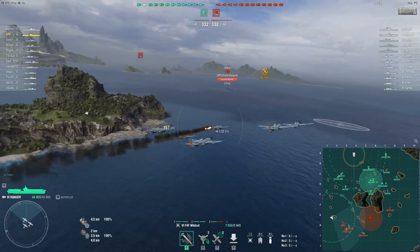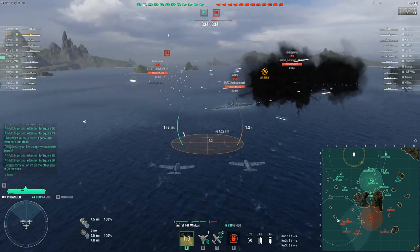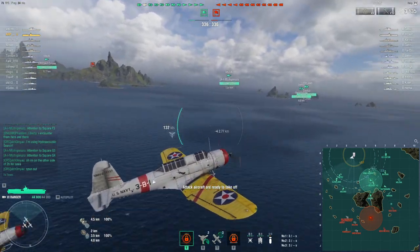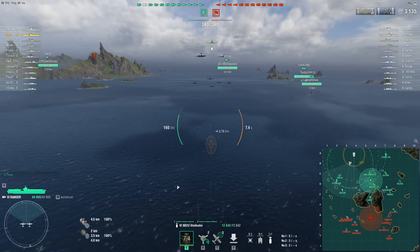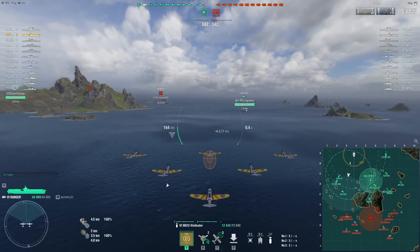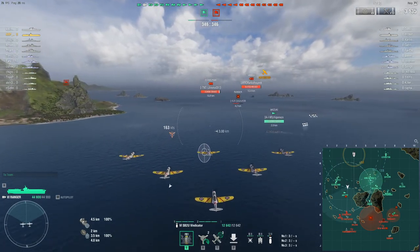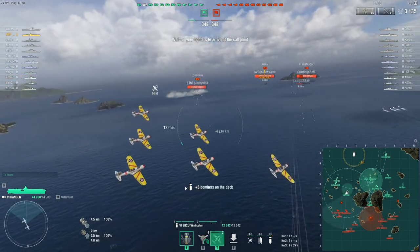I'm actually going to try and sneak in on this edge and maybe strike this Amagi — I might get a fire, I might not. We just spotted one of the destroyers, the Farragut, sitting back there. I'm going to take the dive bombers out. We actually spotted the Fantastique as well — I just noticed it on the mini map. That gives our Akizuki a bit of information. I'm going to drop fighters for our Akizuki because it looks like the enemy rocket planes are about to spot her — and they just did.